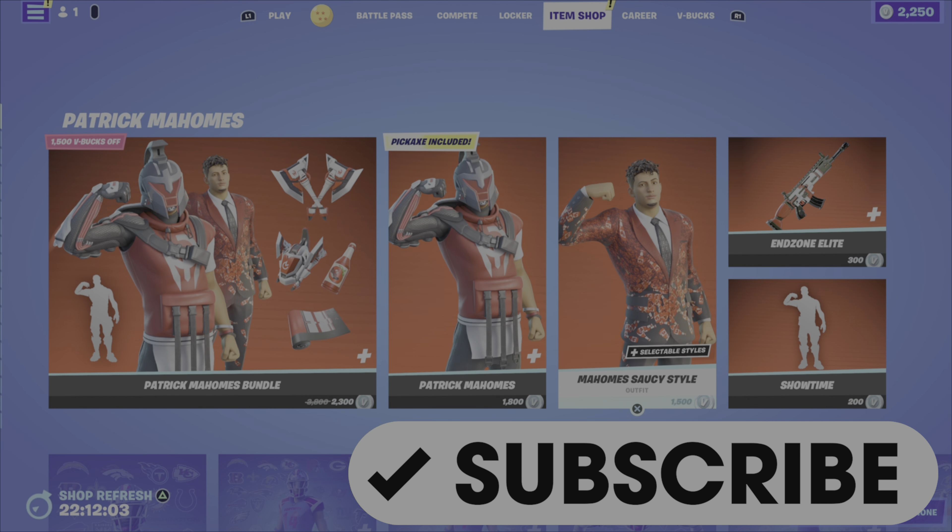So that is it for the new items in tonight's shop — lots of that football theme up there. From previous nights we have the Phantasms Level Up Quest Pack, the Legends of the Light and Dark, the Destiny 2 bundle and outfits, and the Dragon Ball bundles and outfits as well.